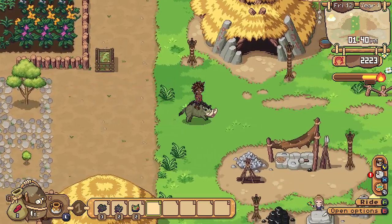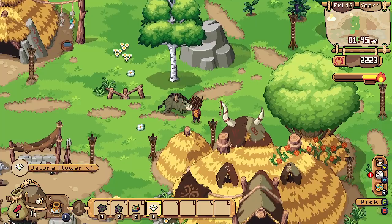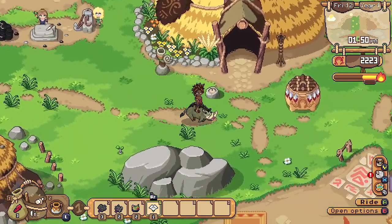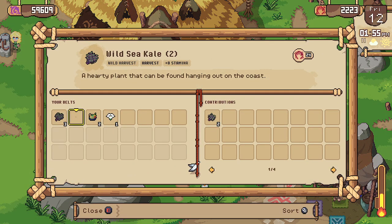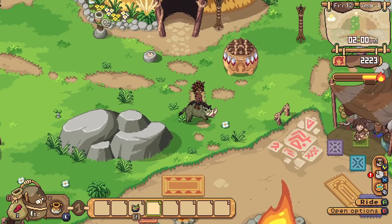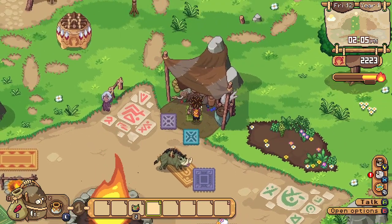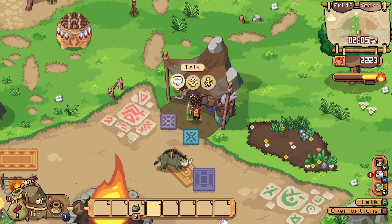Now let's head up to the caves. But first we'll have to make a contribution — we'll put the sea kale in there and the flower. Let's go, my wild boar friend. Oh look, Selk has a little shop set up. I don't remember when I started traveling, it feels like I always have. Let's see what he has for today.